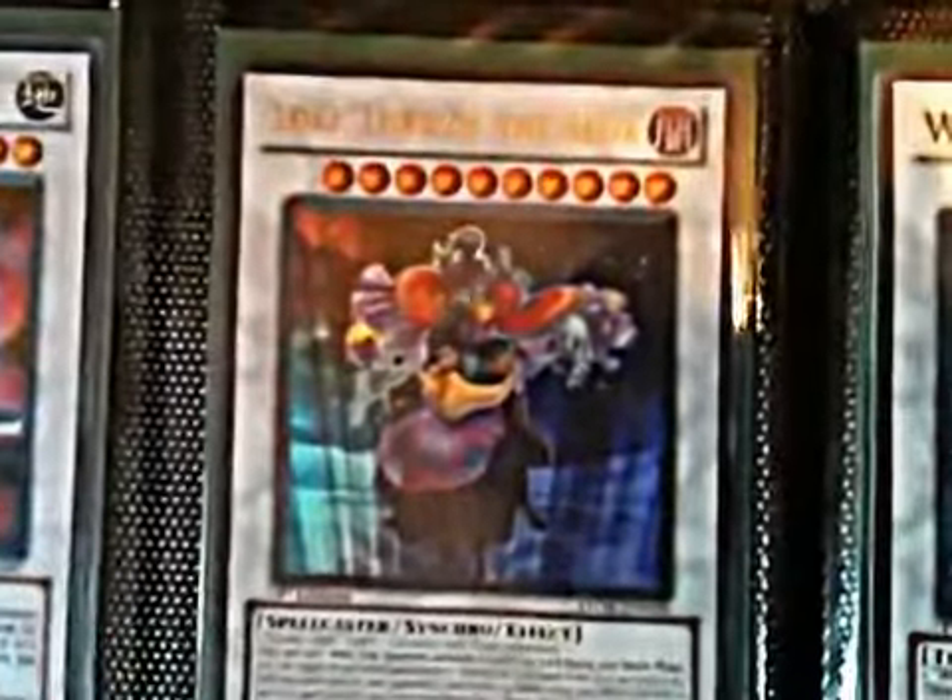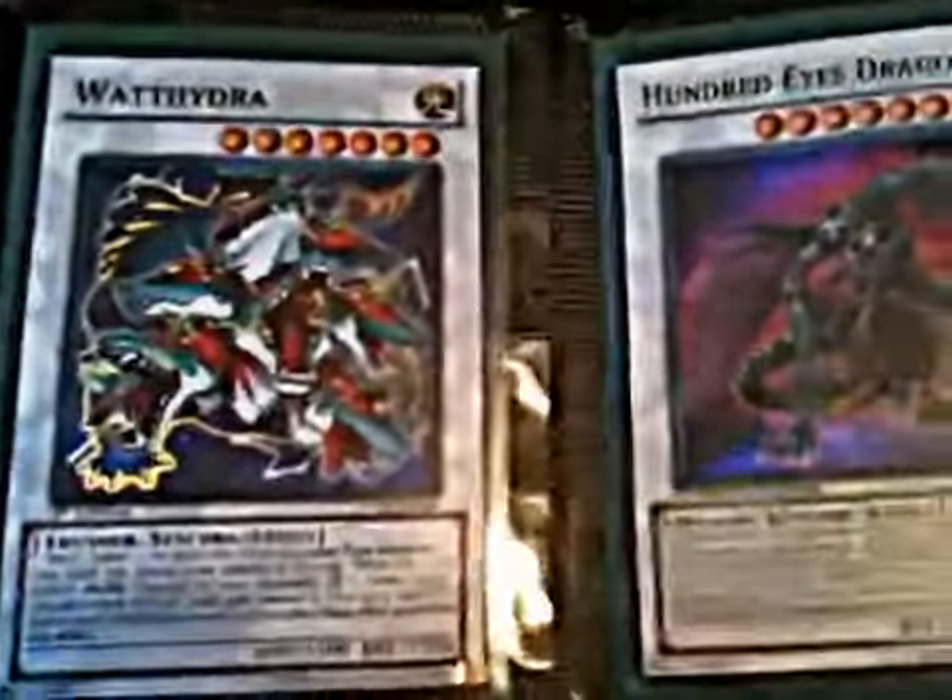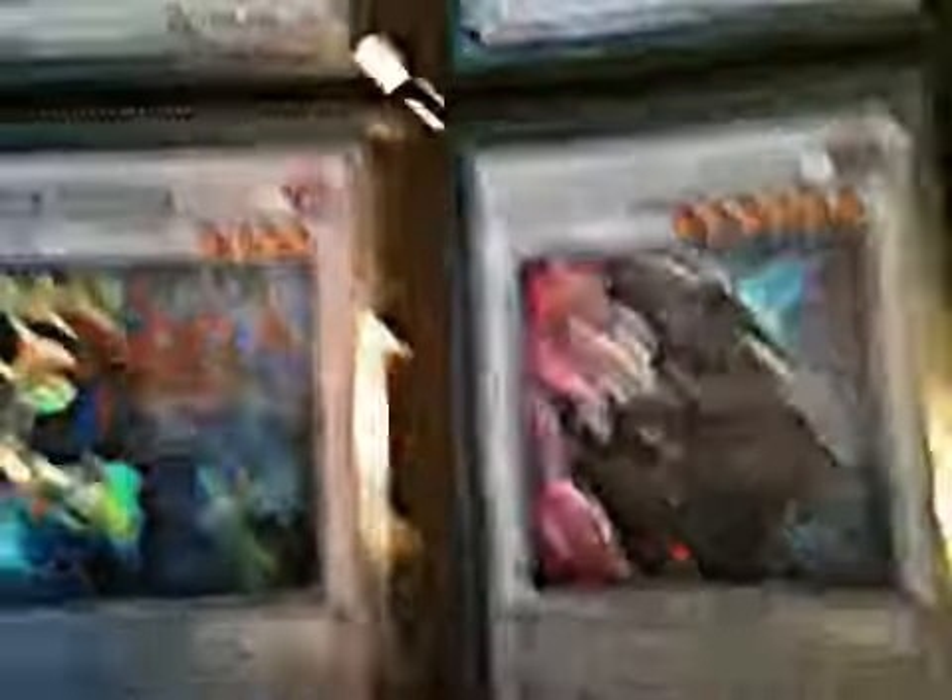Ultra Elemental Hero Nova Master and an Elemental Hero Gaia. We've got a Secret Driven Daredevil. I have an Ultra Loki Lord of the Aesir. Secret Naturia Landoise. And a Super Underground Arachnid — very good for Insectors. We've got a Super Watt Hydra, a Super Hundred Eyes Dragon, a Super Dark Diviner, and a Secret Genex Ally Triarm.